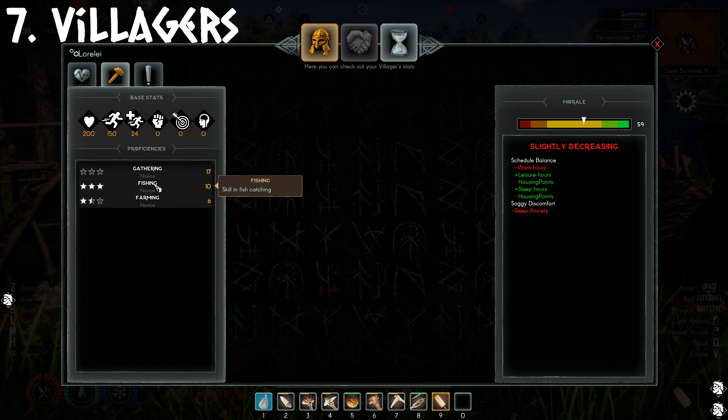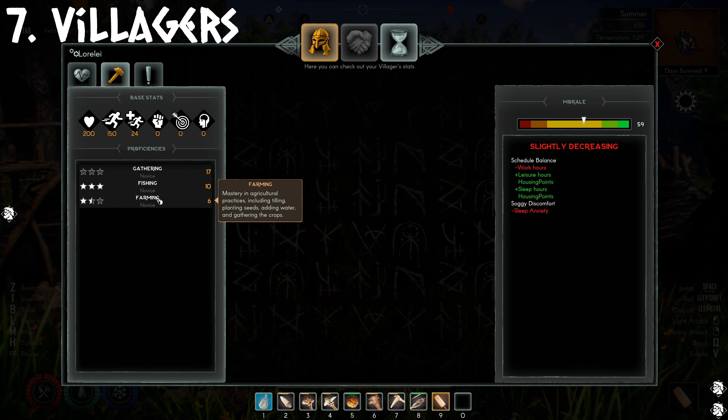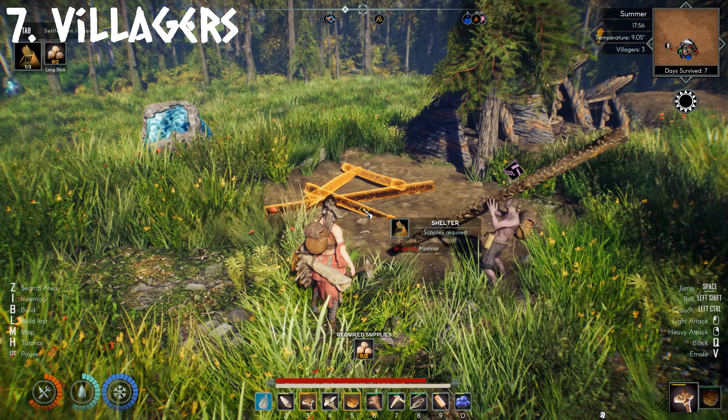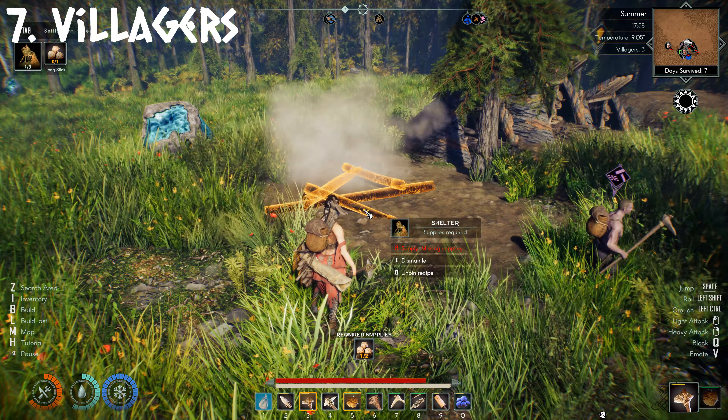Villagers will also level their skills over time whilst working on tasks you give them, so the longer they do one task the better they will become at it. When a villager first joins the camp they will automatically be assigned as a builder, and you will need to assign them the job that you want them to do.